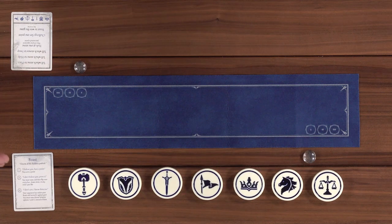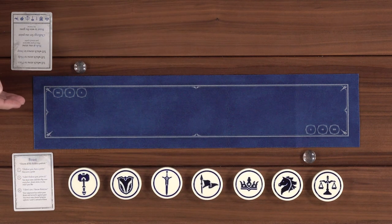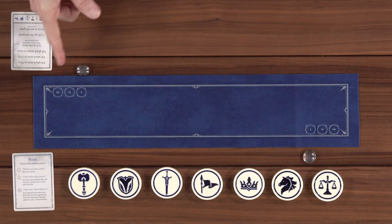We have the stones here in the pool. Then we have the play field which is the line. And we have this stone that tracks our points. Basically it's a memory game where we're going to be telling each other to move these stones around. We can't do them ourselves, only when we're told. You can win the game by collecting three points or boasting, which will end the game immediately.